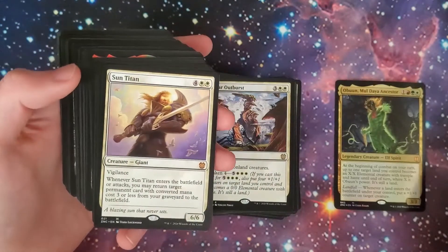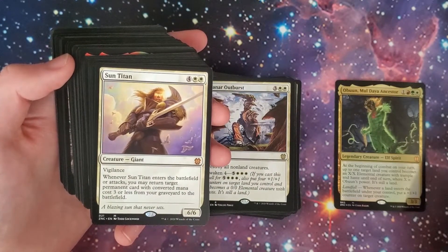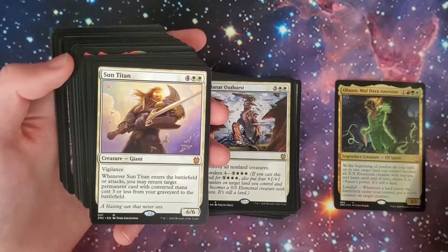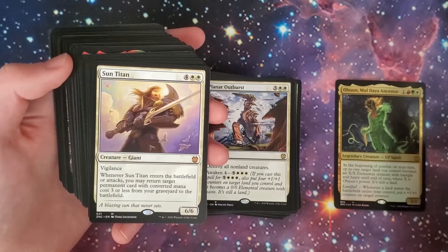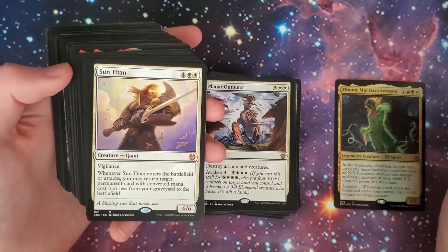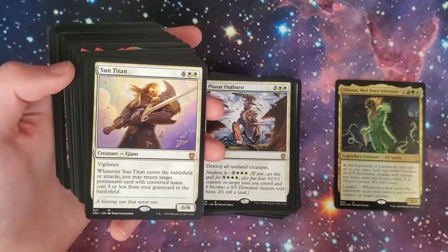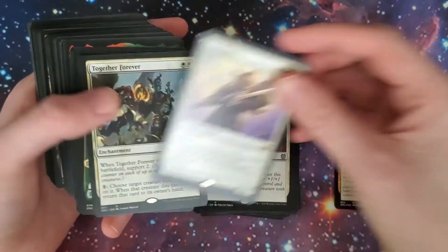Sun Titan — two-white and four, 6/6 Vigilance Giant. Whenever it enters the battlefield or attacks, you may return target permanent card with CMC three or less from your graveyard to the battlefield. Permanent cards include lands. So this guy hits the field — landfall. He attacks — landfall again — if you have lands in your graveyard.